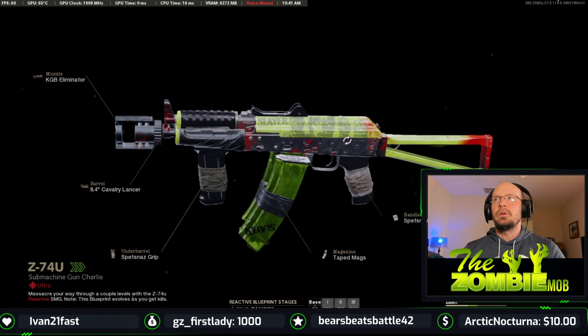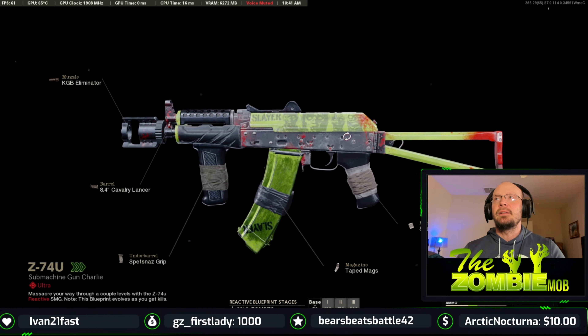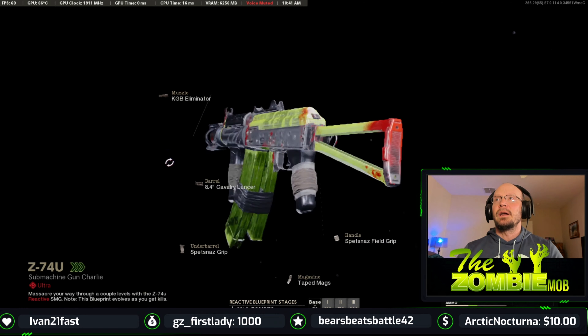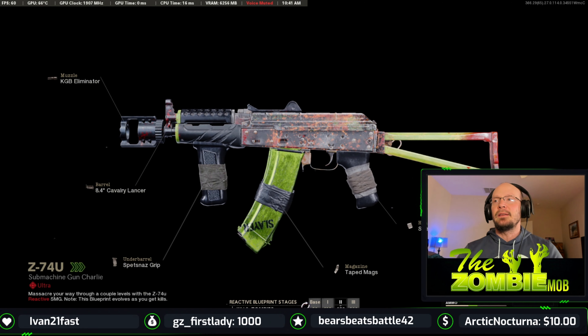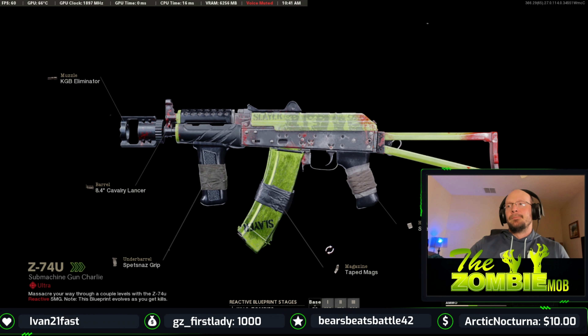So what does it do when you... oh look at that. It's another zombie reactive camo guys. This is sick. Oh my god. Like the fact that they're doing this — the reactive base is 50, tier 1 is 100 kills, 150, and then 200. Guys this is sick. And this is like two reactive zombie camos I've gotten in two days.